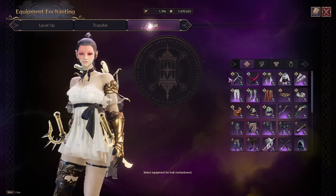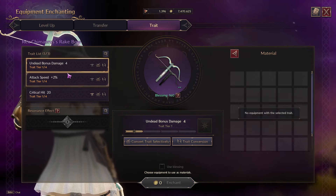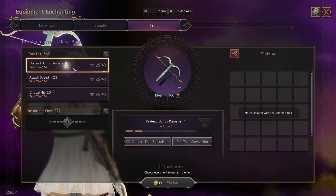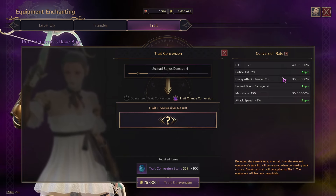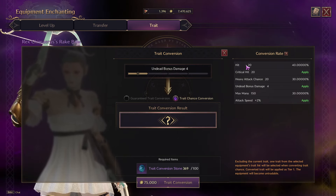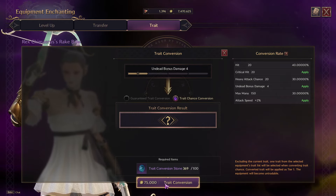For example, let's go for the Rex Camaras bow right here. I don't like the undead damage bonus — that's just bad. I would rather get hit chance or heavy attack. These are the odds: 40% chance of getting hit, 30% chance of heavy attack, 30% chance of max mana. I don't want undead, so I'm going to go ahead and re-roll.